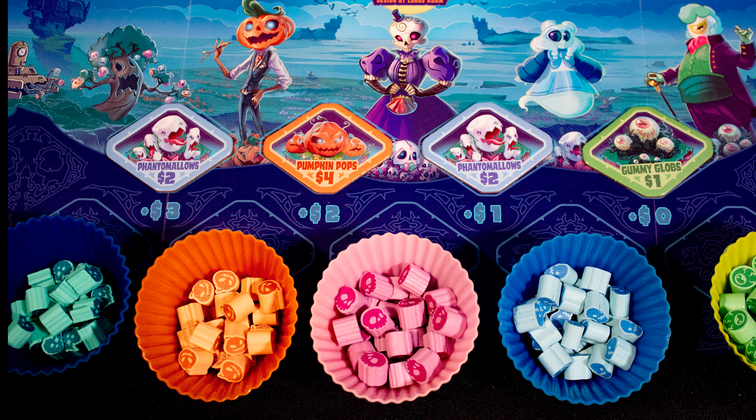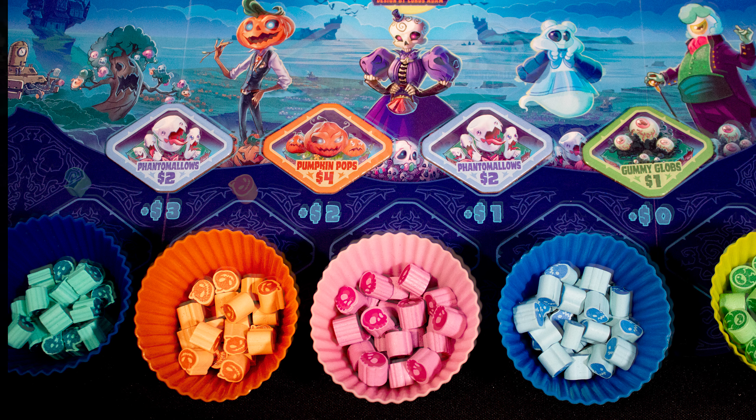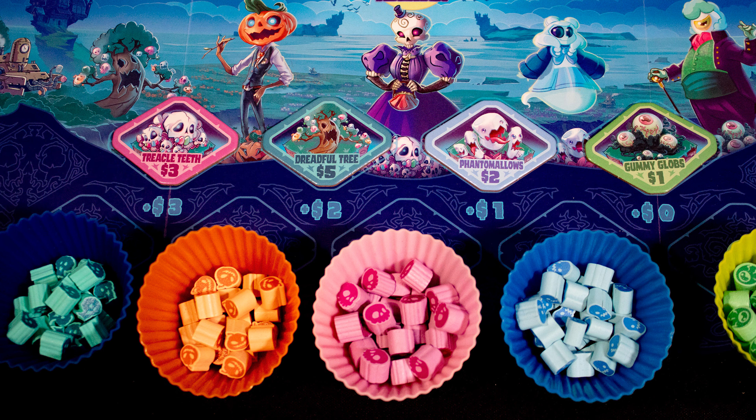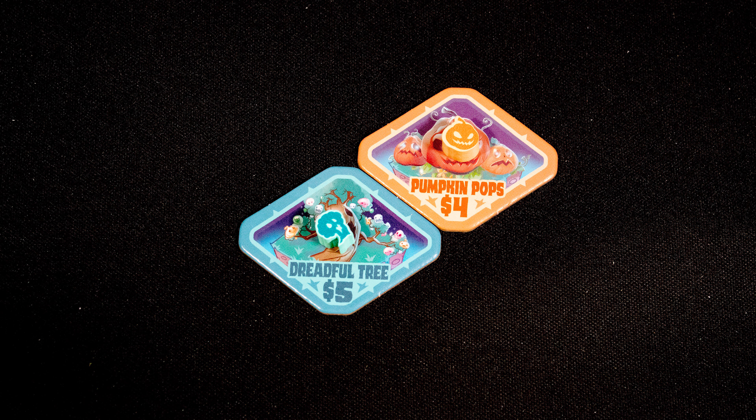The first action is to draft candy patches. Each costs a value shown on itself plus the modifier from the market below — so these pumpkin pops cost six and the phantom mellows three. Candy from your existing patches is spent to pay this cost, and if you overspend you get nothing back. Take your patches and slide the remaining patches right.